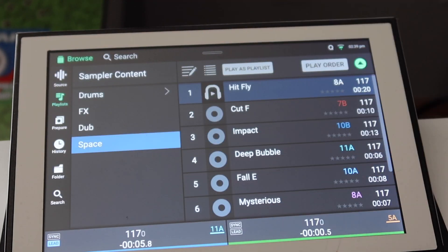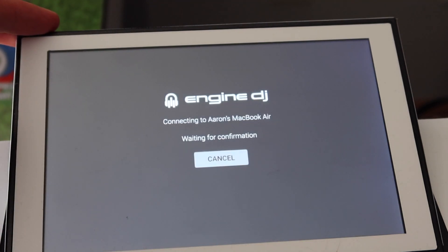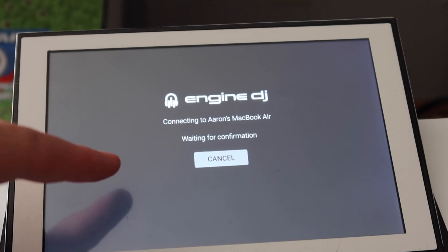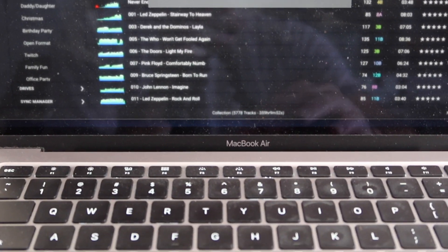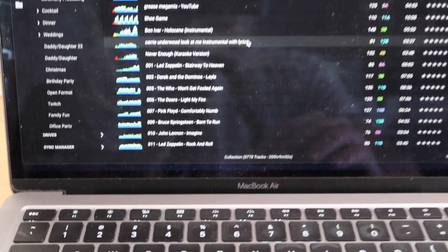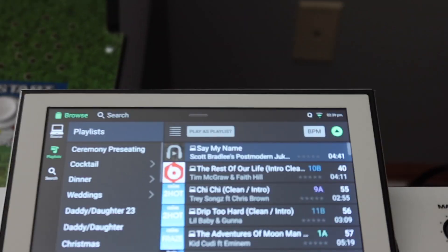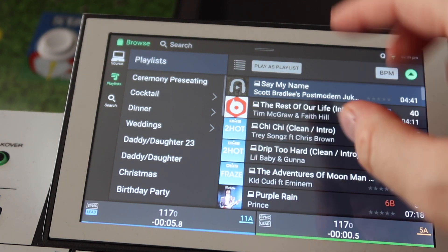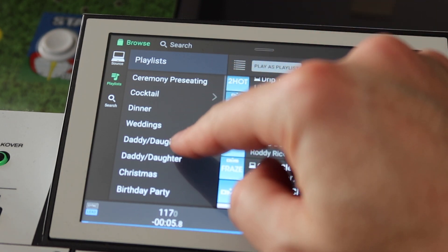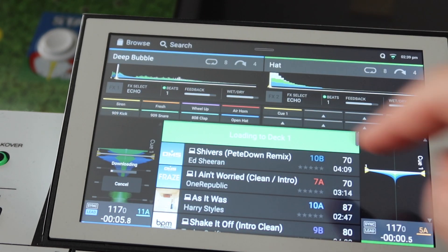The next thing we can check out is connecting to my library. If I hit Source again, I can see my laptop right there. I haven't done this yet. Connecting to Aaron's MacBook — waiting for confirmation. Okay, so I gotta go over to the laptop and hit Accept. All right, I hit Accept, let's go back to my Denon Prime 2. There's everything — I guess it's showing the laptop symbol, and all my playlists are over here. I guess I can load it right.